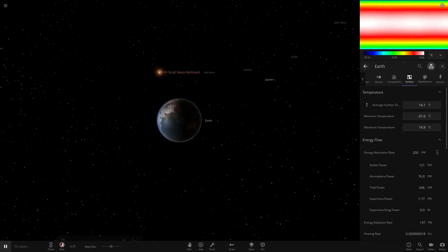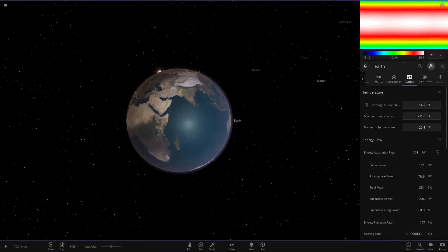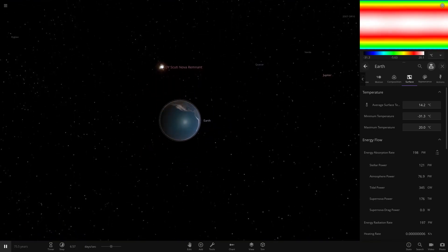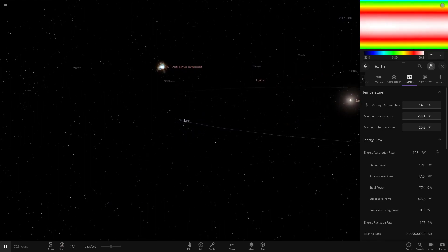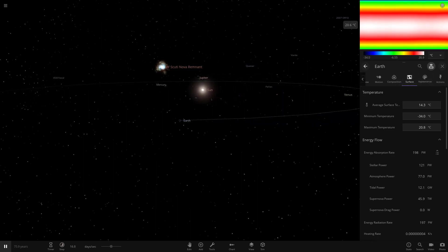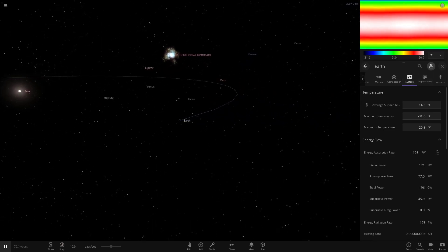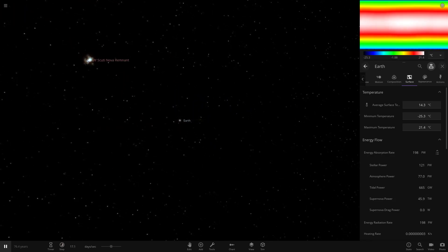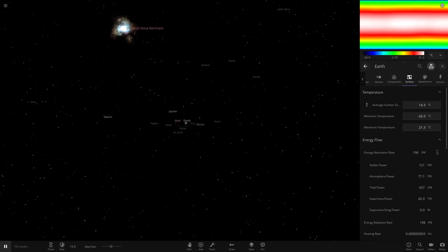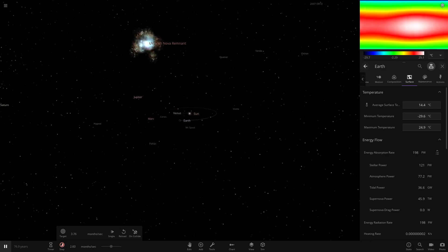The fact it's picking up something is pretty crazy. We can start to see the cloud has appeared, so let's speed up a little quicker. Right now it looks like it's barely moving but it is going a lot faster than you think. We're going to see if this nova will affect Earth and all the planets at all. Earth looks pretty normal at the moment, so let's really speed this up — keeping it at a fairly slow speed. Earth's temperature is now going up into the 20s.